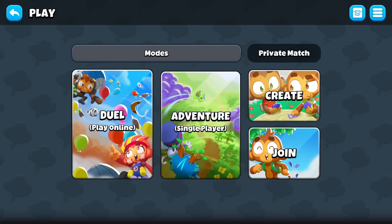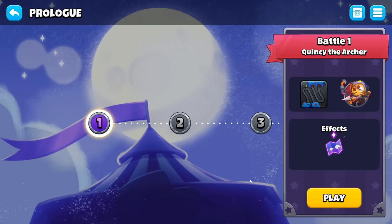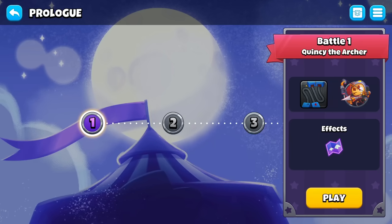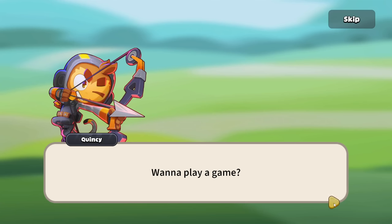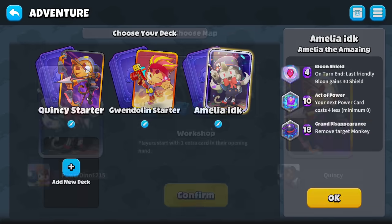Now for the single-player adventure — this is where we can check out Amelia's adventure. We'll start with the prologue on medium difficulty. The question is: who is the greatest Wizard Monkey of all time? Perhaps Quincy and Gwen? No. It looks like we have to win three games to complete the prologue. There are some special effects too — the opponent starts with three gold. Let's play a game, picking Amelia. They also finally added the Workshop skin.